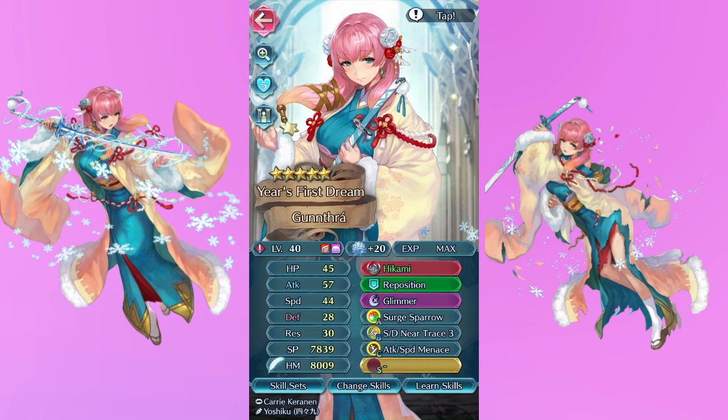I had to give her some good stuff. She's got Surge Sparrow as well as S/D Near Trace and Attack/Speed Menace, and oh my god this unit does so well. I have thrown her into SD many times and she's been able to kill many units. I cannot stress enough how much I love this unit. She's definitely high on my list to get a floret next — I absolutely adore her and I cannot wait to give her even more treats.